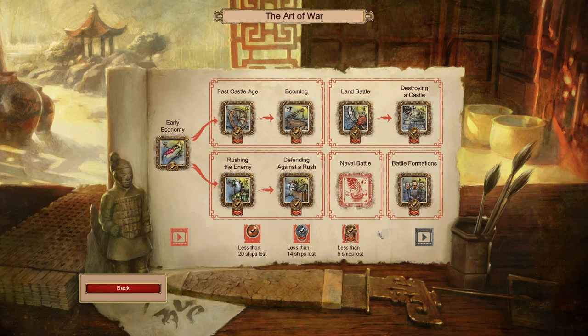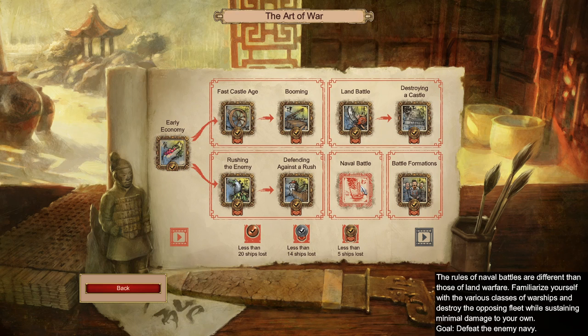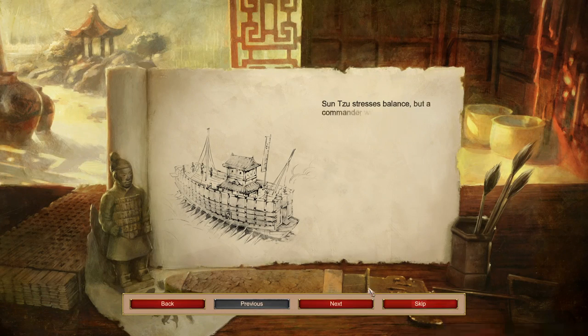Hey everybody, we are back again trying to do the naval battle this time, which is not so easy in my opinion. You can get the gold medal, but the AI controlling the enemy ships has weird behavior. I tried a little before doing this video because I wanted to see how difficult it was. It's doable — you can reach the gold medal — and now you will see what I mean.